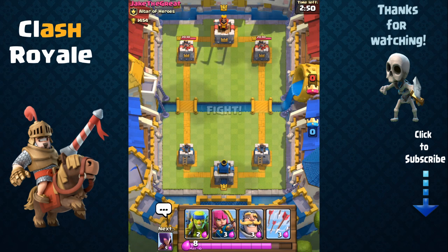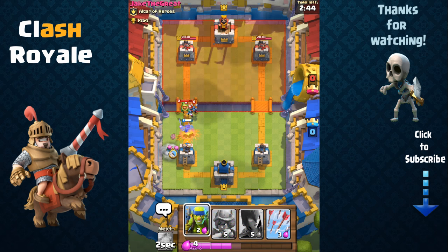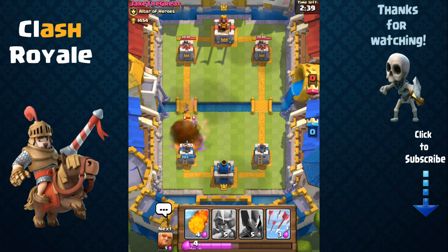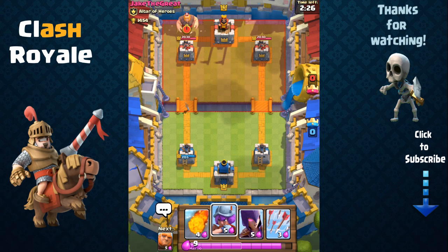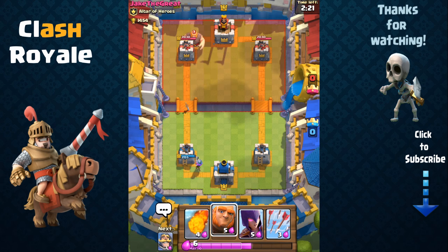Here I'll be battling against Jake who has the baby dragon card. To counter that, simply use the knight and then archers behind with your spear goblins. The knight is very low elixir cost. He used the fireball and was able to kill my archers and spear goblins, but that's fine — as long as I managed to remove that baby dragon threat and I'm still in the lead on elixir.